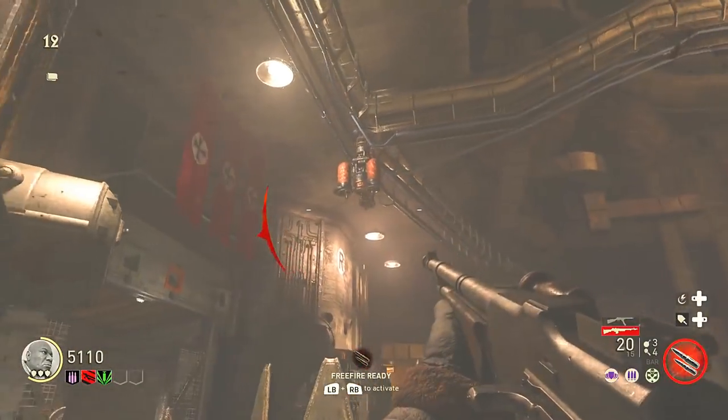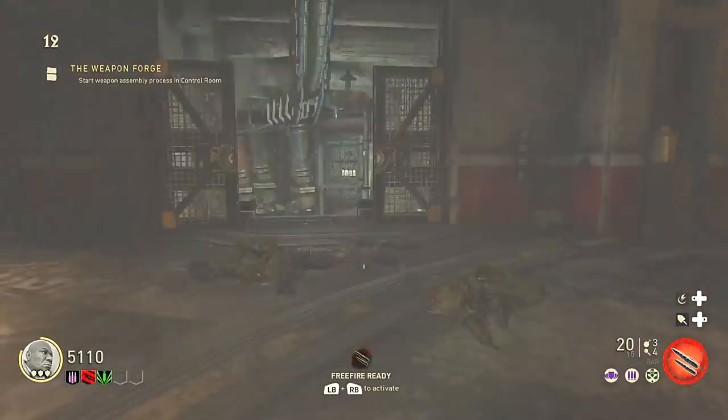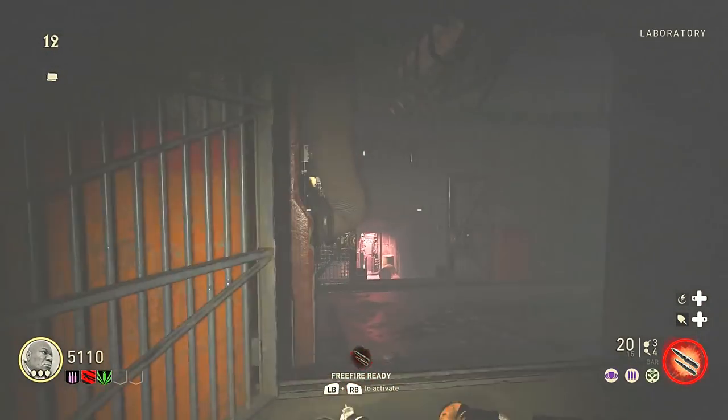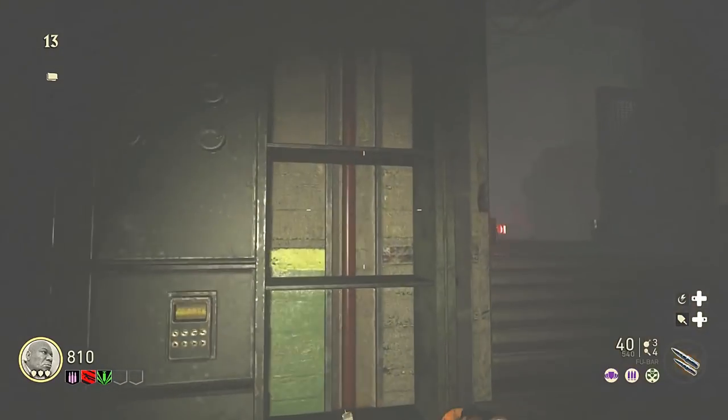As soon as the device hits the ceiling, be careful because this is when the lights are gonna go out and it's gonna get a little more intense. This is where I recommend you get prepared with perks, guns, and probably pack-a-punch as well. So make sure you feel prepared and ready before moving on.